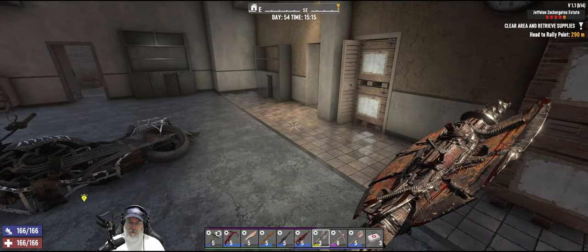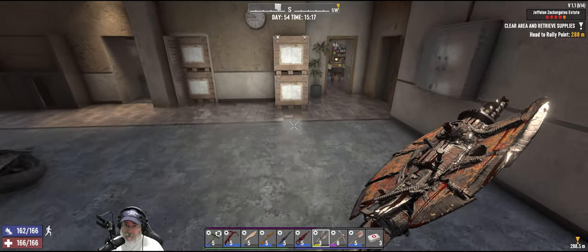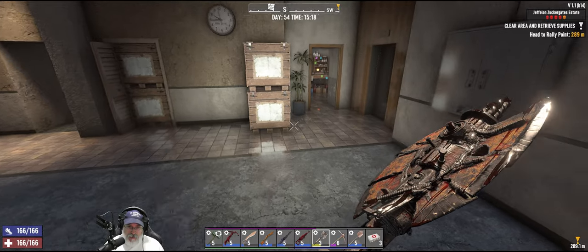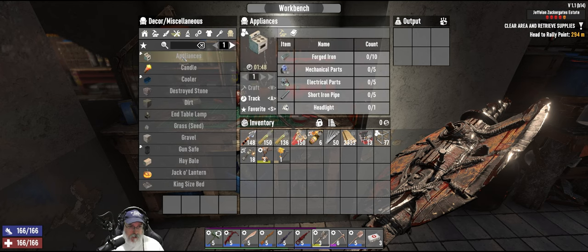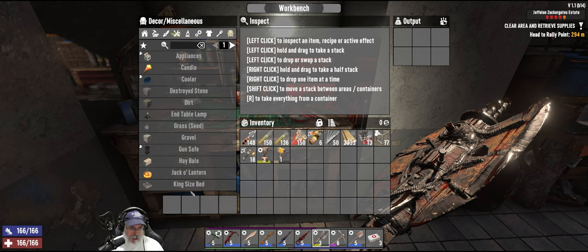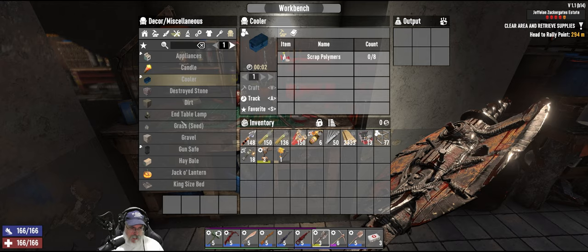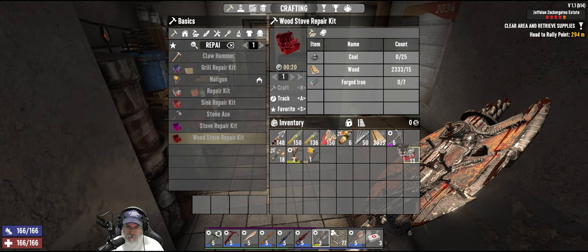I did do some mining at the forest base to fill up the forge to make some more steel, because we are going to do the next horde night there, which is in two nights from now. Let's take a look — if we go into decor we can make appliances, but I don't think they will function. Actually, what if we can make a fridge? I don't even see cabinets in here — coolers... can we not make cabinets? Maybe it's something we do from here.